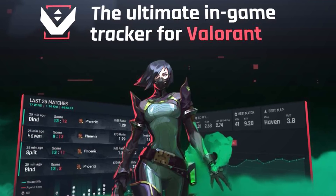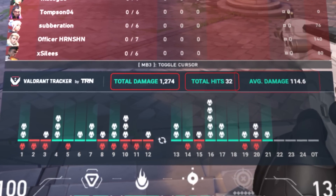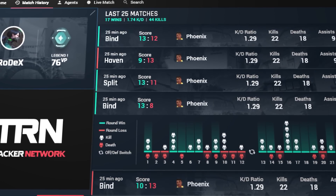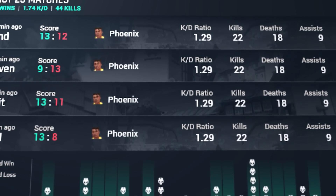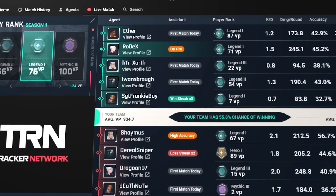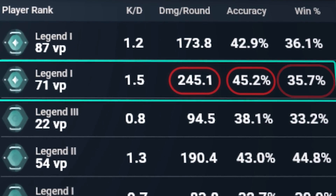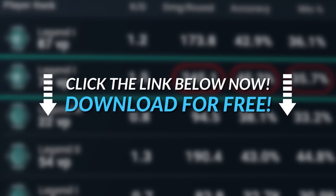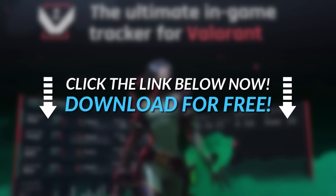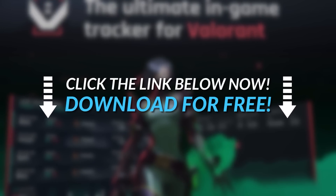But first let me tell you about the Overwolf Valorant Tracker. This is an in-game Valorant tracker that gives you live performance updates while you're playing. You'll be able to look at your player profile, find your best and worst maps so you know what to focus on, your personal stats, your most played agent — gather important information about what you need to do and how you can improve. Go check it out in the download links below.